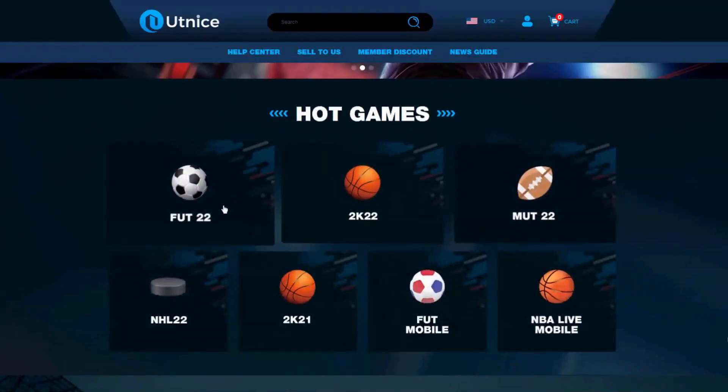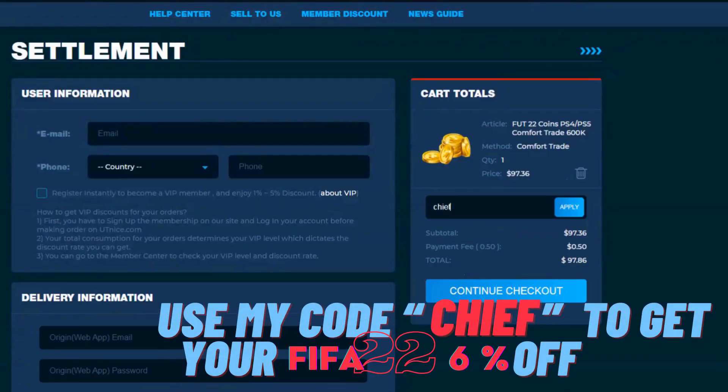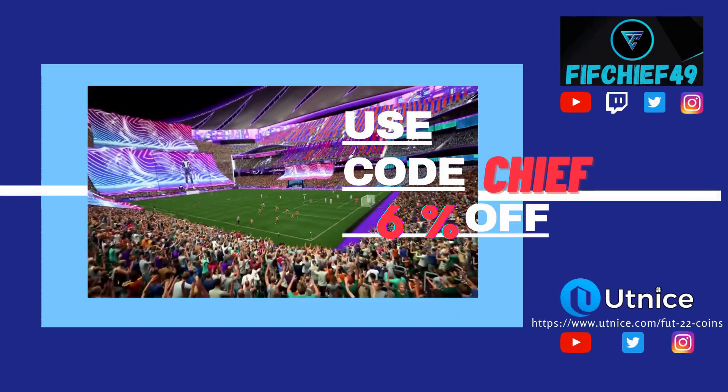If you guys are looking for the cheapest and most reliable coins on the market, make sure to head over to utnice.com and use code chief for 6% off at checkout. Now let's go ahead and jump right into this video.